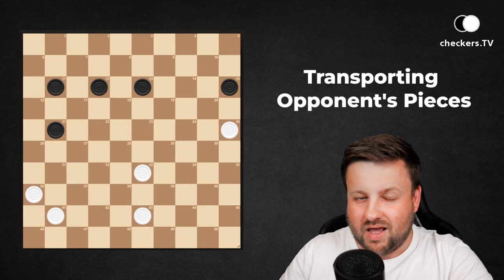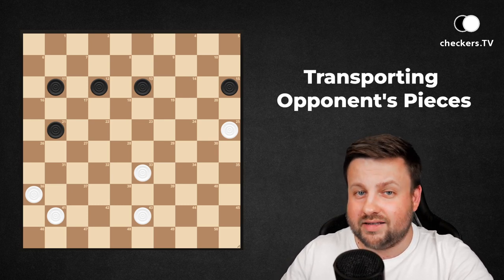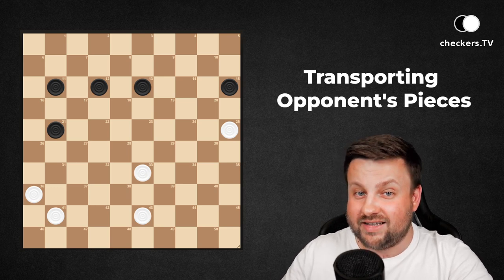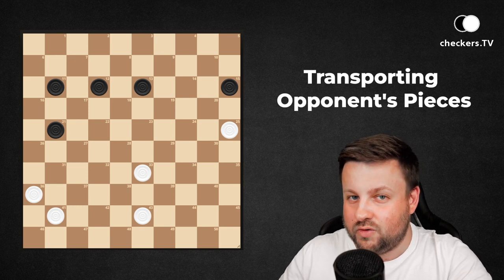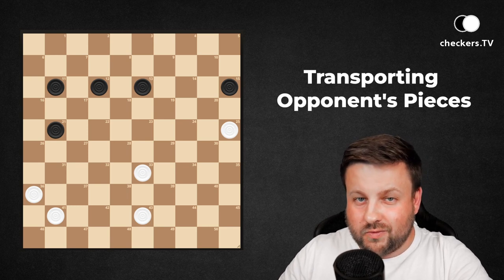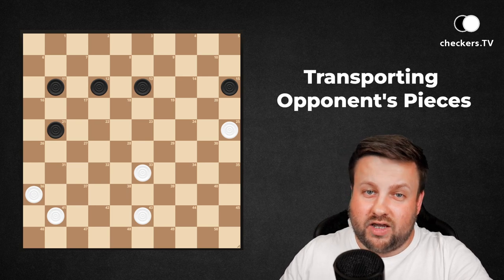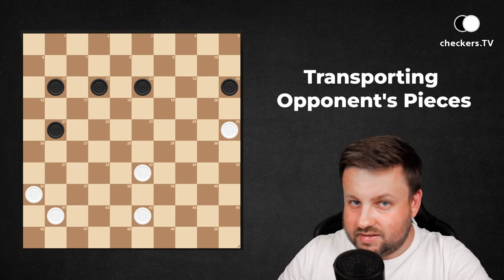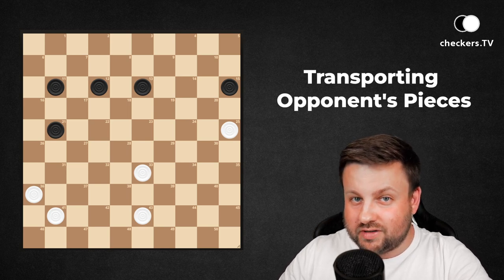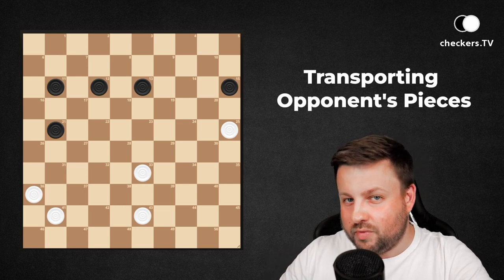Just to remind, combinations use the rules of the game, especially the fact that capturing is obligatory. Thanks to this we can guide our opponents to make exactly the moves that we want them to play. Moreover, combinations are easy to use when there are many gaps in your opponent's position — those gaps are empty squares between his pieces. You can then, by sacrificing your own pieces, transport an opponent's piece to a square that will allow you to capture it and other opponent's pieces.